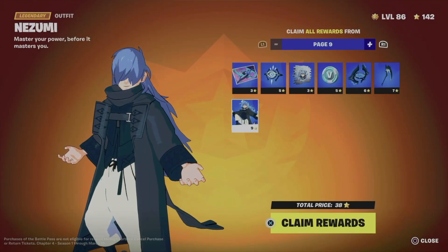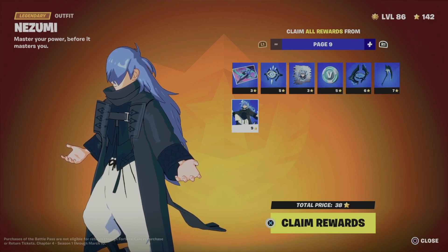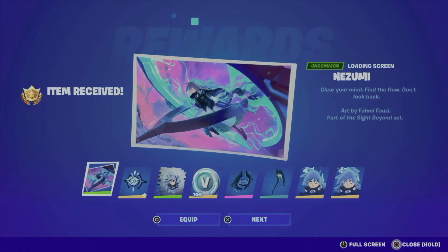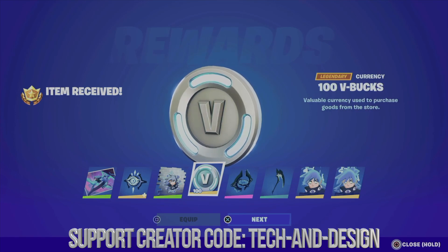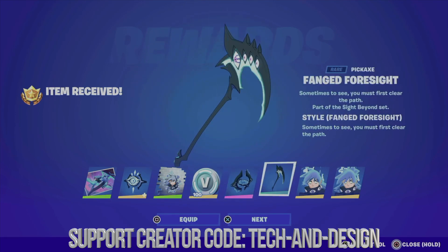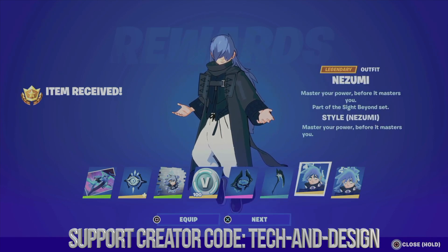So we're going to press claim pages — that's square — and from here we're going to claim all these rewards at once. Hold X and here we go. We're going to equip this, equip this as well, get those V-Bucks, get the awesome glider, move on to the pickaxe, and we just unlocked the skin.